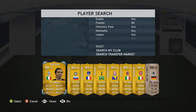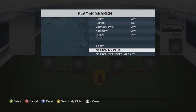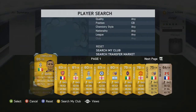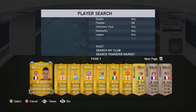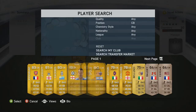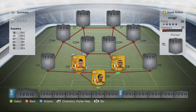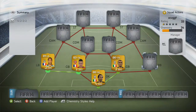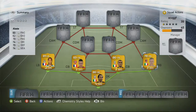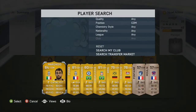In goal we're going to have Buffon - he's not the best keeper overall, but to get the chemistry I went with him over Handanovic. In the centre back positions I'm going with Cellini and Koscielny. In the left back position we have Gael Clichy and in the right back position we have Abate. These are very solid defenders - I quite like Koscielny, and I really like Cellini because he's got good pace and he's very strong.